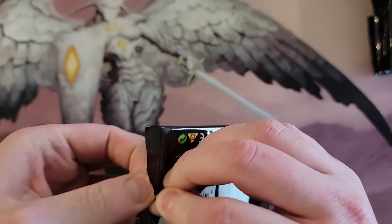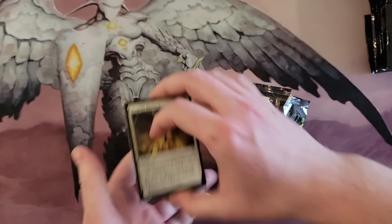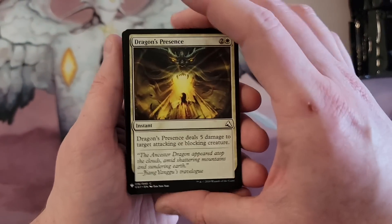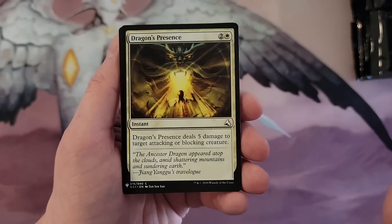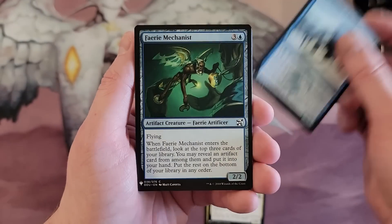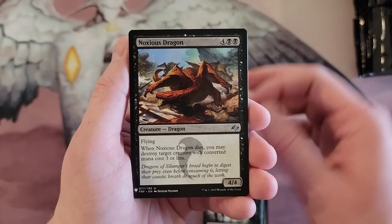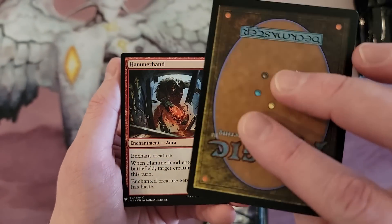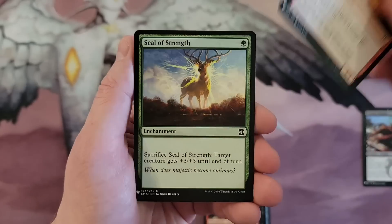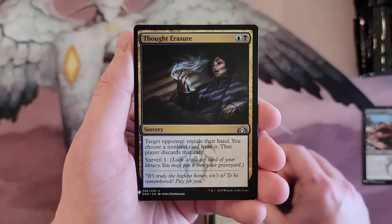Such a neat product — it will definitely not go under the radar next time they do this. Okay, so there's going to be lots of commons and uncommons mixed throughout. Dragon's Presence, Core Hook Master, Embodiment of Spring, Mechanist, Scrounger, Soul's, Noxious Dragon, Cinder Hellion, Seal of Strength, Counter, First Strider, Thought Erasure.